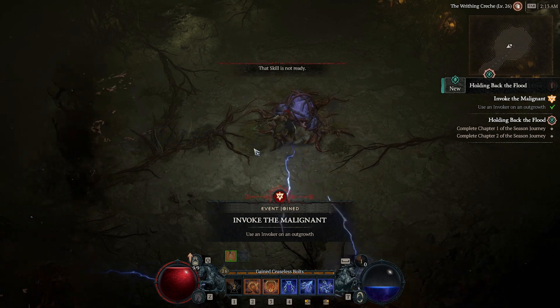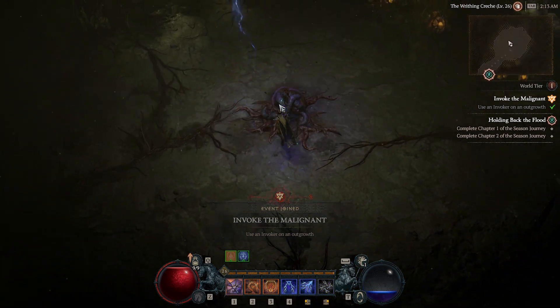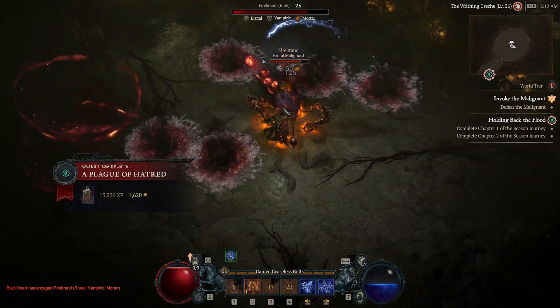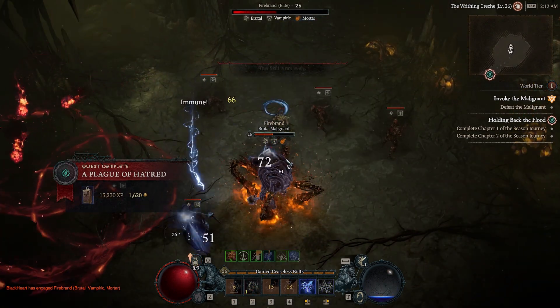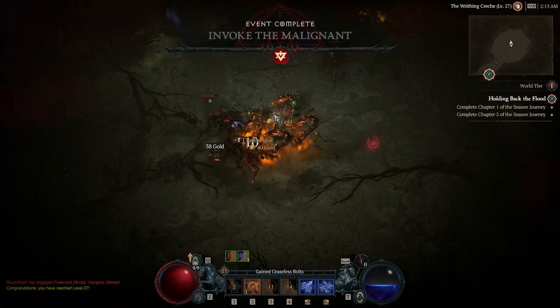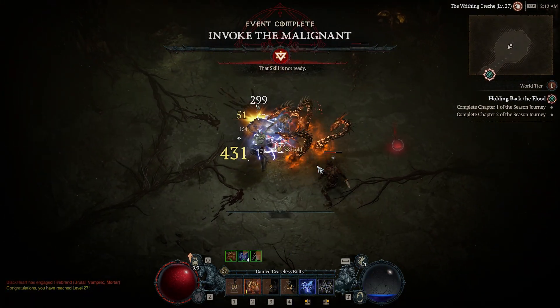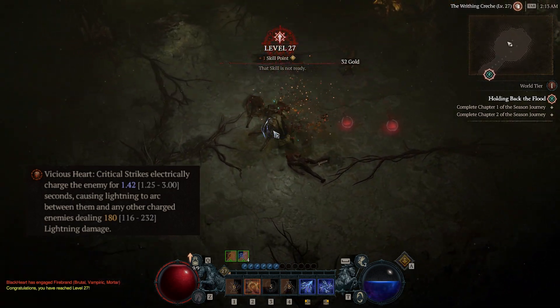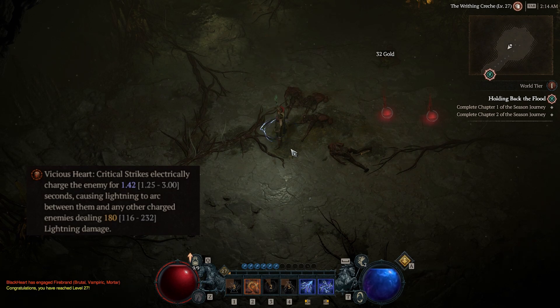In season, we get new items called Hearts of Malignant that can be socketed in rings or amulets. Early game they are not really worth grinding for, but they seem to get very strong in end game. I equipped what I could get in the season quest and I like the heart I got. In my next video build for level 70 chain lightning, I do grind for specific hearts that seem strong at that point.